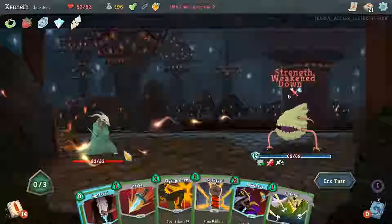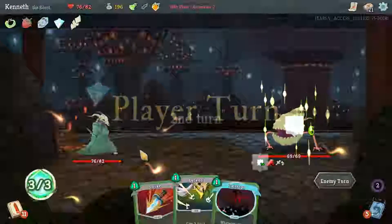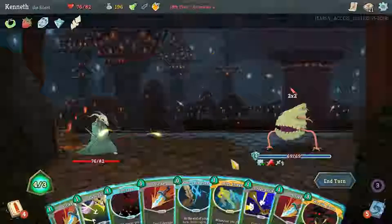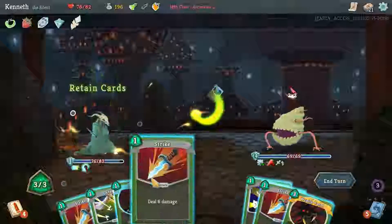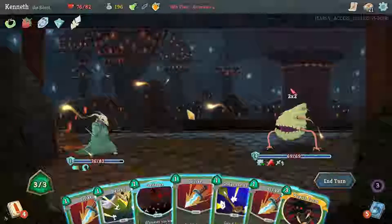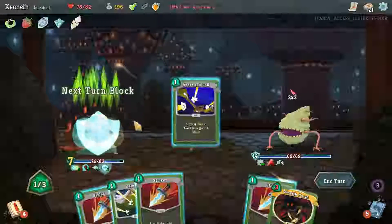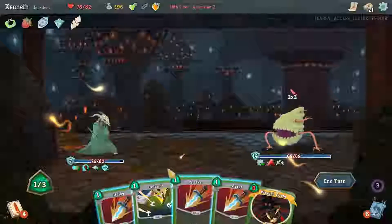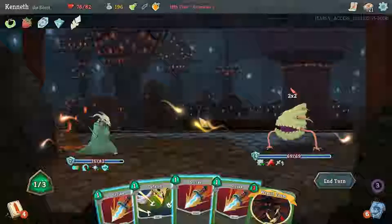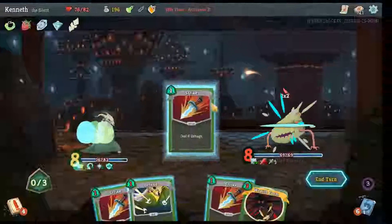Yeah, let's just do this. That was probably a waste of that zero energy attack, I now realize. Whoops — wrong order there too. Definitely should have After Image first. Wraith Form or Caltrops? I guess Caltrops is fine for the time being. We can dodge and roll for next turn, and a Strike does nothing. Nothing here does anything. Can we keep something for next turn? Retain Wraith Form or a Strike or something, but otherwise I guess we'll just do that.